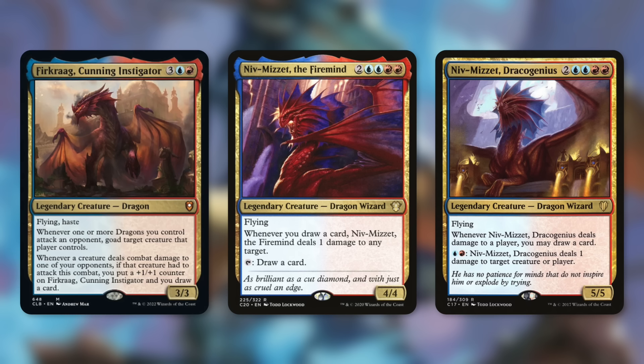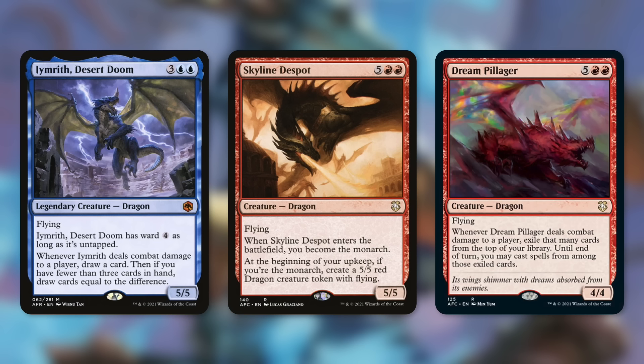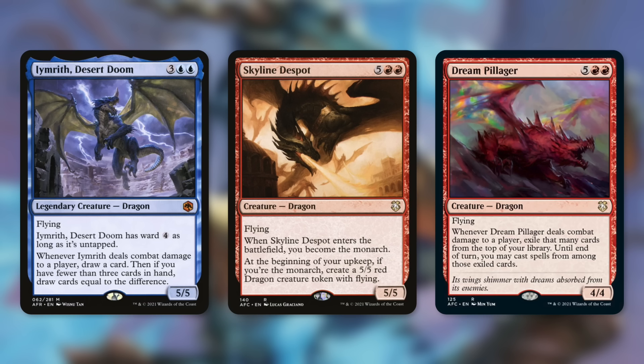Next up there's Niv-Mizzet the Firemind, which can tap to draw a card and whenever we draw a card it deals one damage to any target. We also have Niv-Mizzet Dracogenius — whenever it deals combat damage to a player you may draw a card, and by paying blue red it pings something for one. Each of these can draw us a ton of cards and dish out a lot of damage. We've also got Emrith Desert Doom, a 5/5 dragon with flying that has ward for as long as it's untapped, and whenever it deals damage to a player we draw a card — and if we have fewer than three cards in hand, we draw cards equal to the difference.